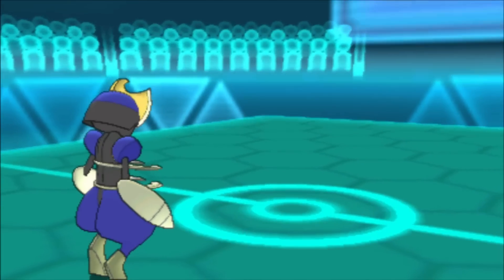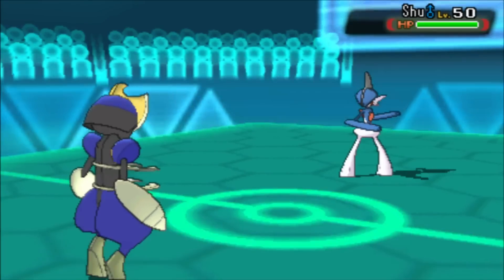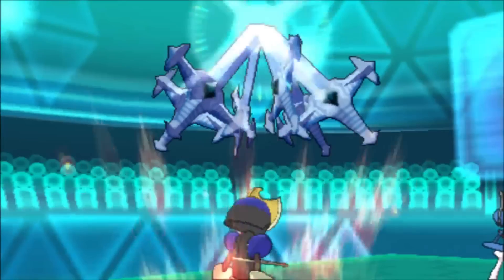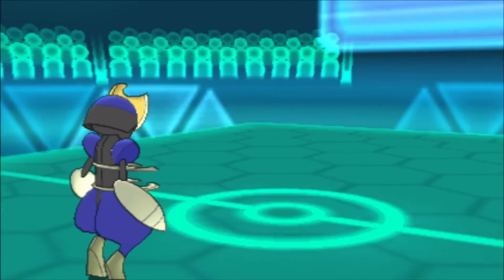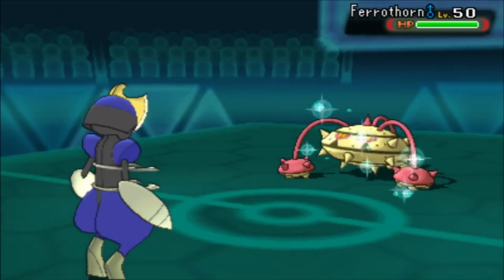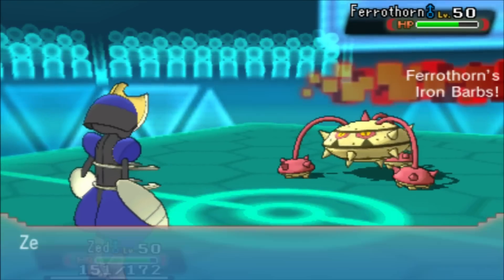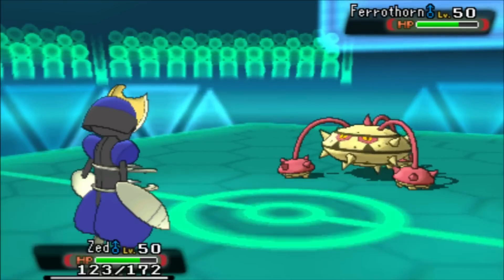He was saying in chat that he expected the Swords Dance, so that was a pretty good prediction. Now he goes into Gallade, which will essentially one-shot me if I'm not careful. He goes for Swords Dance - not sure why he doesn't Mega Evolve; I think he has the boost when hit by a Dark-type attack, so he's not wanting to Mega Evolve yet. He switches into Ferrothorn, realizing he can't beat Sucker Punch with Shadow Sneak, and he knows I have a Focus Sash.